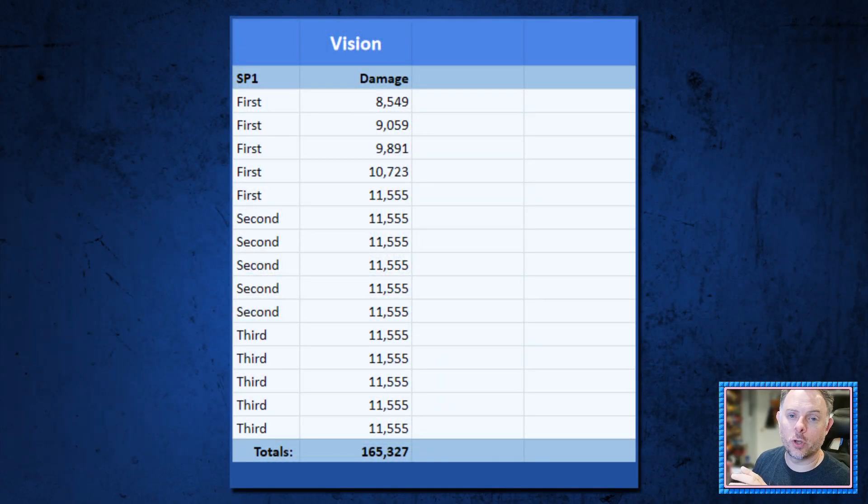Let's start off with the results for Vision. The first thing you're probably going to notice is the way the damage values are increasing over the first few rows, and this is because Viv is placing her own energy vulnerability debuffs during that special one chain — these max out at five, so that's where you start to see the red damage cap out right at the end of that first special one. With Vision, I was seeing the red damage max out just over eleven and a half thousand per hit, and the SP1 chain in total resulted in 165,000 damage.